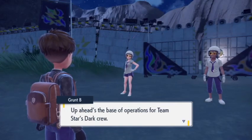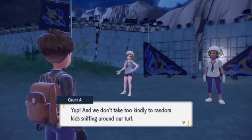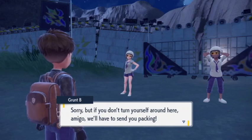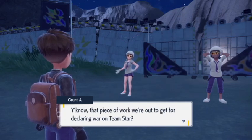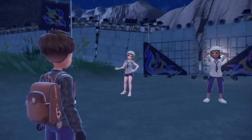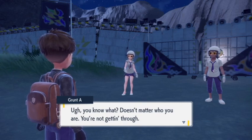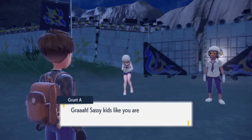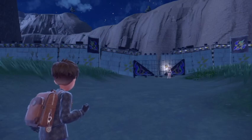A Team Star guard stops us: 'Whoa, hold it! Up ahead's the base of operations for Team Star's dark crew - you may know us as the Sagan squad. We don't take too kindly to random kids sniffling around our turf. If you don't turn yourself around here, amigo, we'll have to send you packing. Wait - are you that Marked kid? That piece of work we're out to get for declaring war on Team Star?' I say 'Maybe I am.' Guard: 'You're not getting through - buzz off or get thrashed. What'll it be?' I'll take you on!